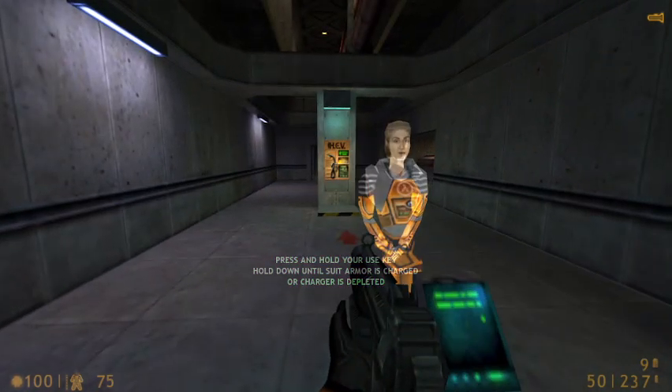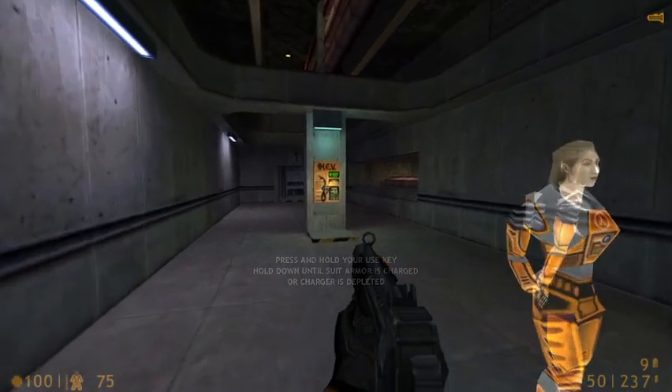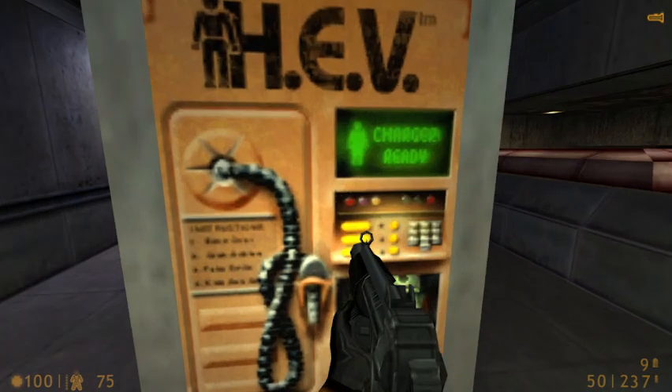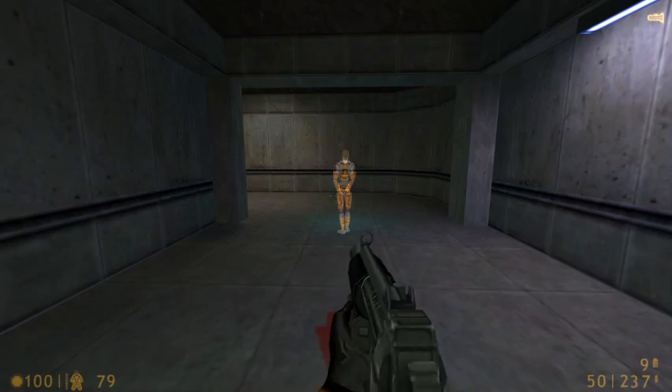This is the charging unit for your hazardous environment suit. When you are running low on power, step up to any charger and press your Use key, and your suit will recharge the battery until the charge unit is depleted. Individual batteries may also be used to charge your suit.